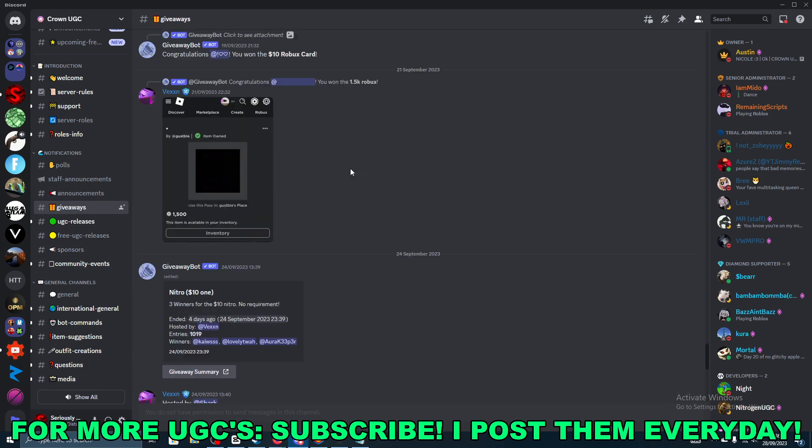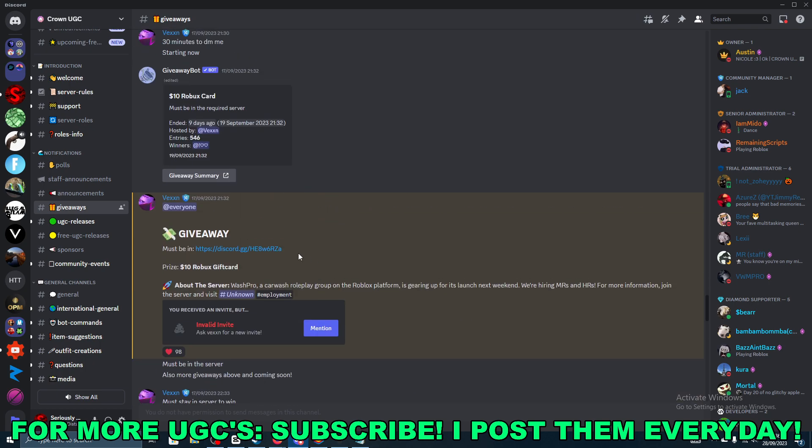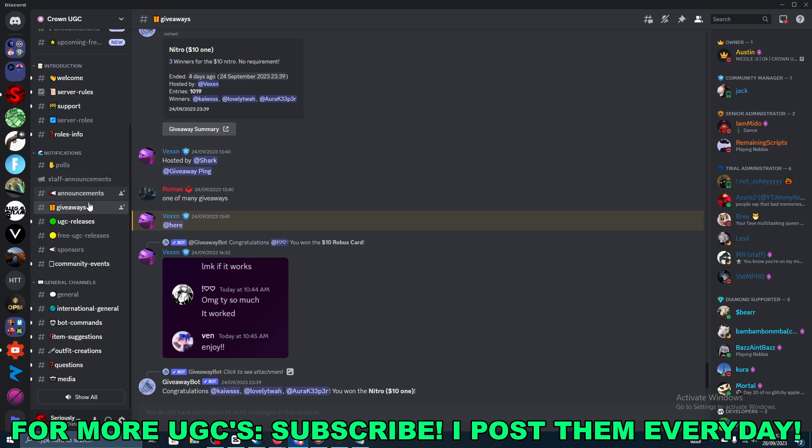Normally they give away codes and stuff — as you can see they give away Nitro, they gave away Robux, and they've given away UGCs as well. But yeah, this Discord is where you need to be if you want to go ahead and get the pink beanie, so just make sure you're in here.